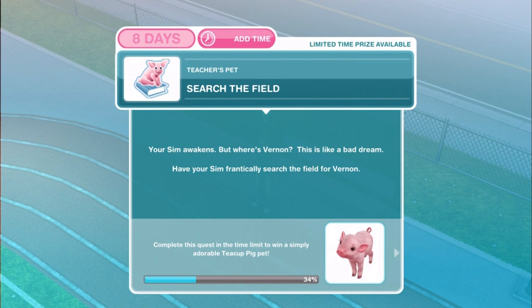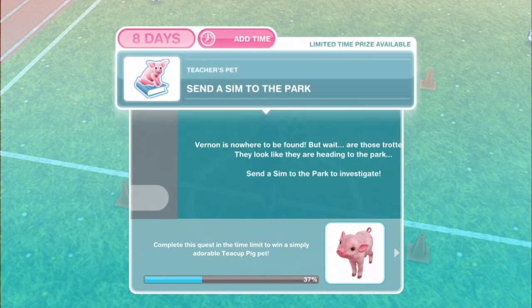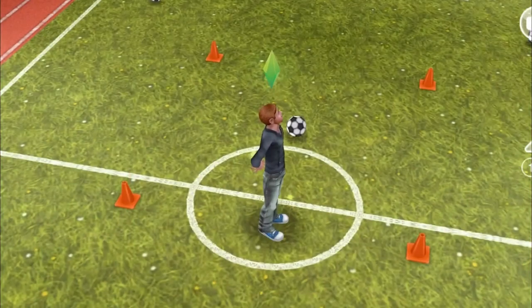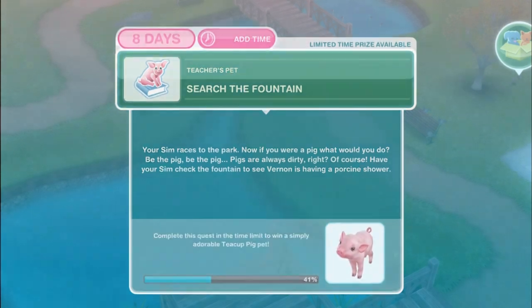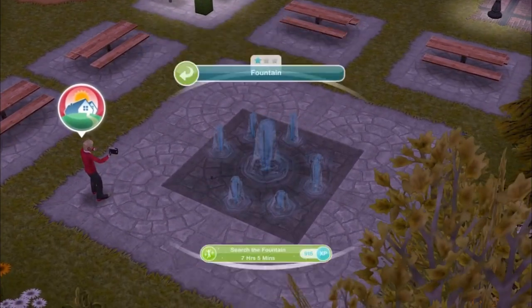Search the field. Your Sim awakens — but where's Vernon? Have your Sim frantically search the field for Vernon — search the field for ten minutes. Send a Sim to the park to investigate. Vernon is nowhere to be found, but there are trotter prints heading to the park. At the park, we have a task to search the fountain. If you were a pig, what would you do? Have your Sim check the fountain to see if Vernon is having a porcine shower. Search the fountain for seven hours and five minutes.